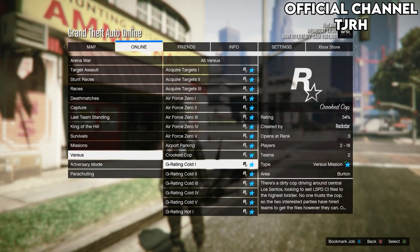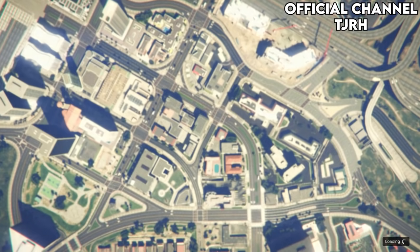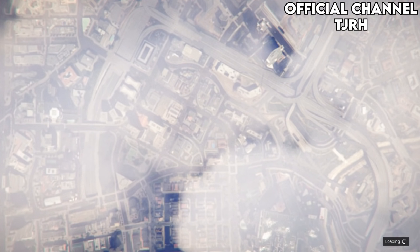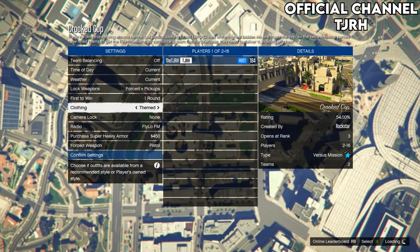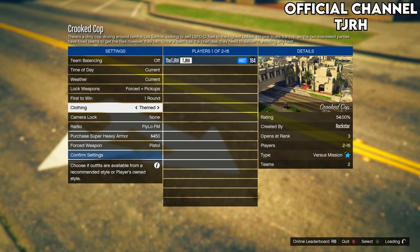Your friend needs to open up their pause menu, go to Jobs, Play Jobs, Rockstar Created, then go to Versus and start up Crooked Cop. Once they are in this menu, this part is really important — they want to set their clothing to Themed.